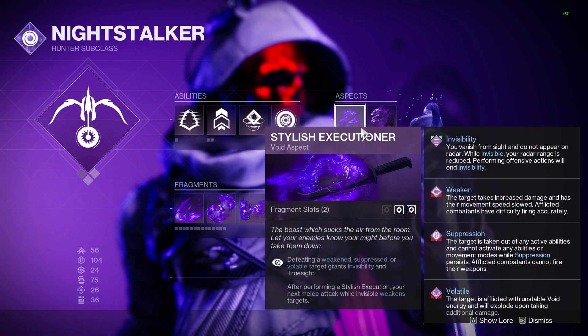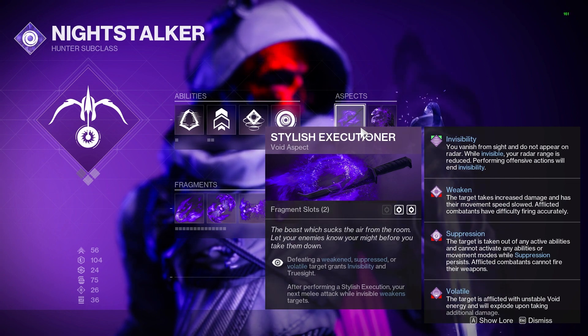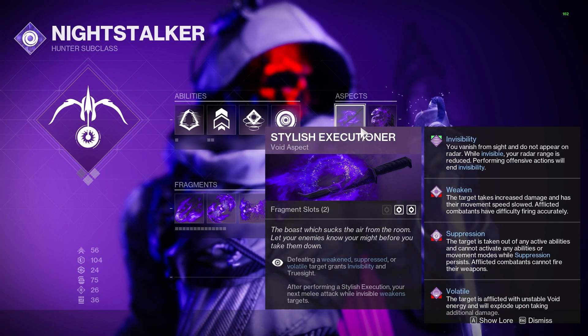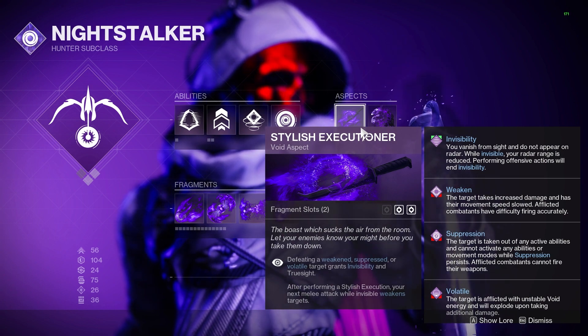The piece that ends up bringing this full build together, and is an absolute must-have, is going to be the Aspect Stylish Execution. With this ability, anytime we kill an enemy that is debuffed by Void effects, we are going to instantly go Invis. This includes weaken, suppression, and most importantly volatile effects, and we will also be gaining Truesight with this, and our melee will now be able to weaken enemies shortly after going Invis too.